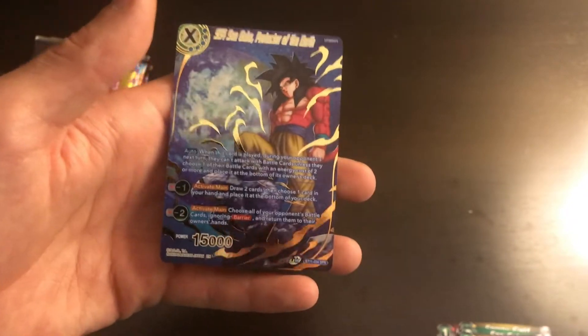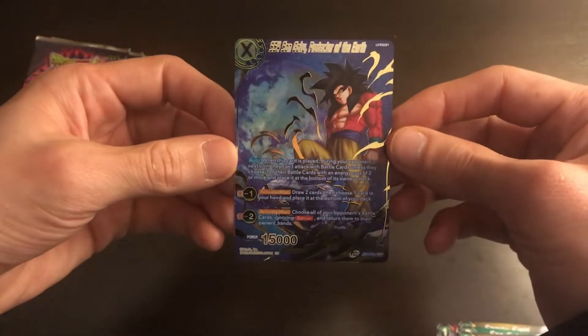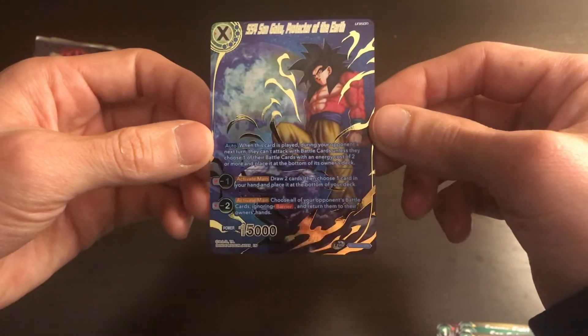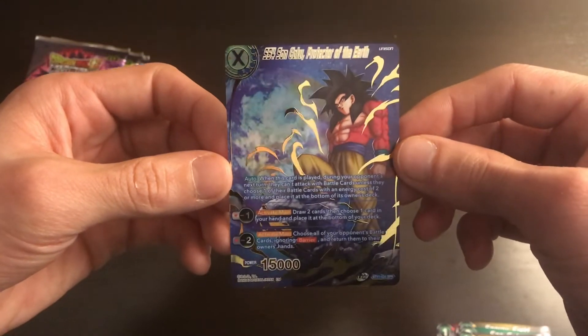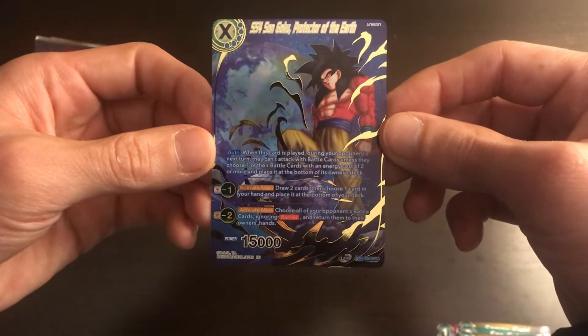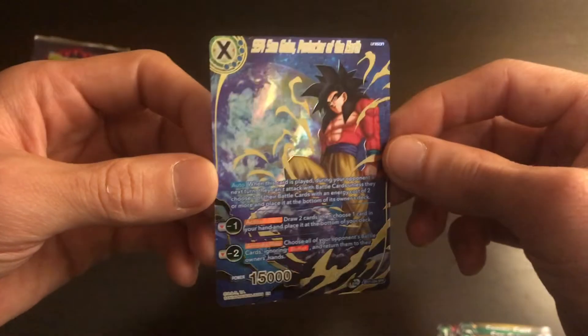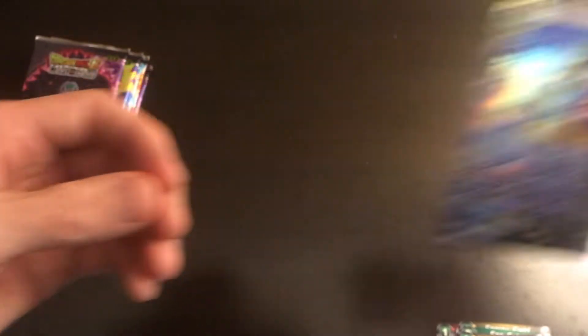SPR, baby! Oh, that's a really nice card. That's the Super Saiyan 4 Goku from the game. Oh wow, look at that bad boy. Holy shit, that's awesome. I'm sorry about the glare. All right, I said we were striking out but I'm very happy now.